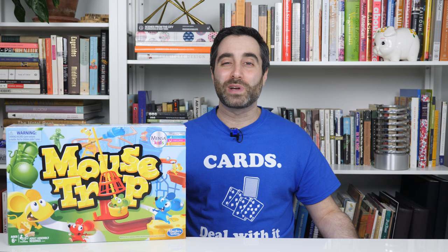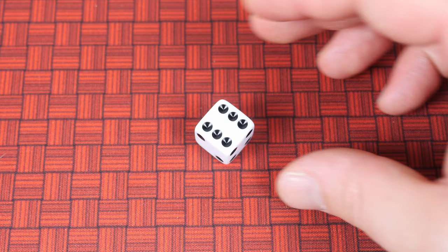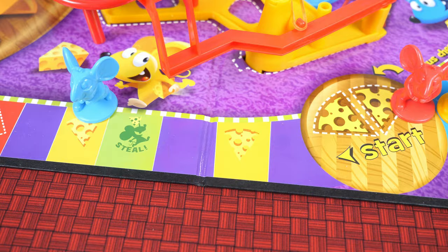The object of the game is to be the player who captures the alien. The tallest player goes first. On your turn, pick up the number chooser, decide how many spaces you want your mouse to move, and then place that number face up on the table. Then move your mouse that number of spaces.